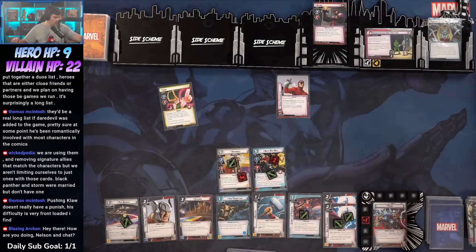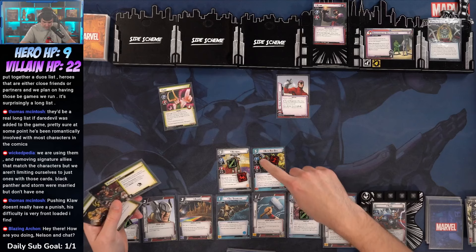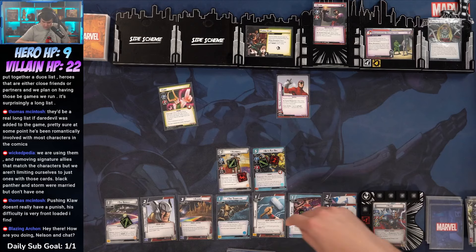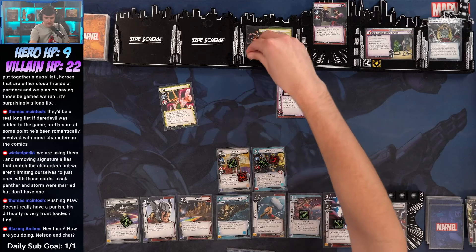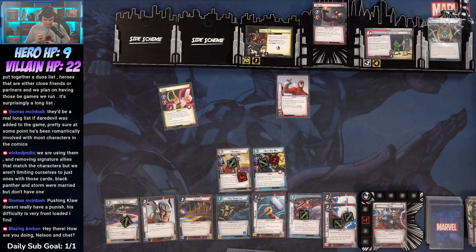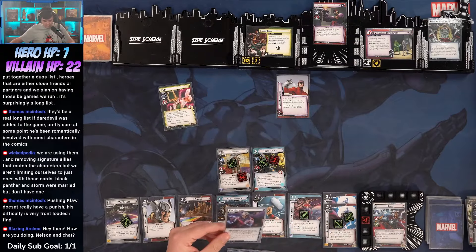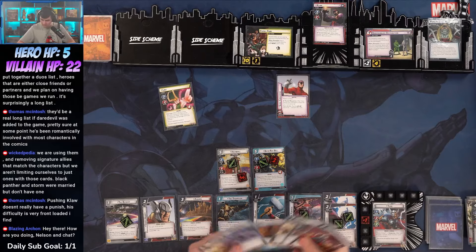We're going to draw Professor X and Defender. We also get Family Feud — place one additional threat here for each Asgard in play. We've got one, two, three, four — a lot. One, two, three, four, five, six, seven, eight, nine — so this is gonna come in with eleven threats — aka we're not touching it. Then these get shuffled in. Loki's gonna hit us for two, we'll take it. And we got Evil Alliance — each nemesis and minion in play activates.